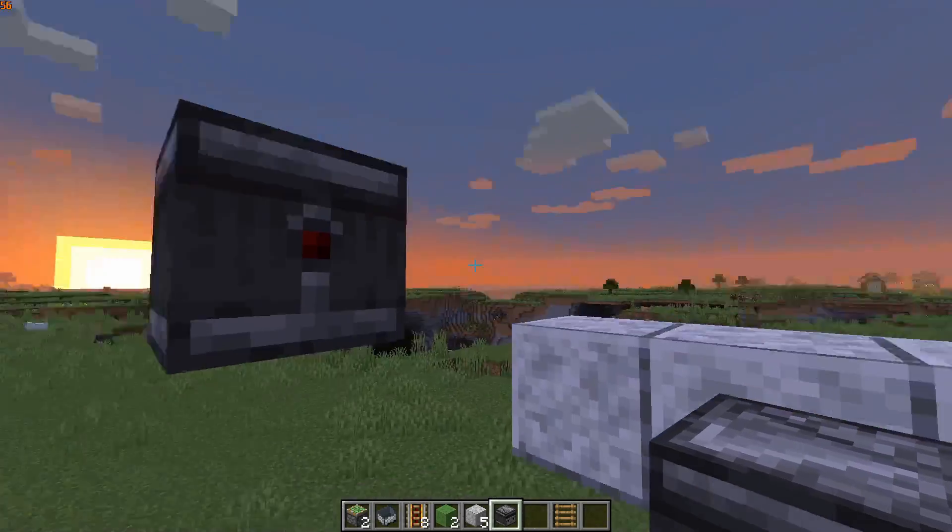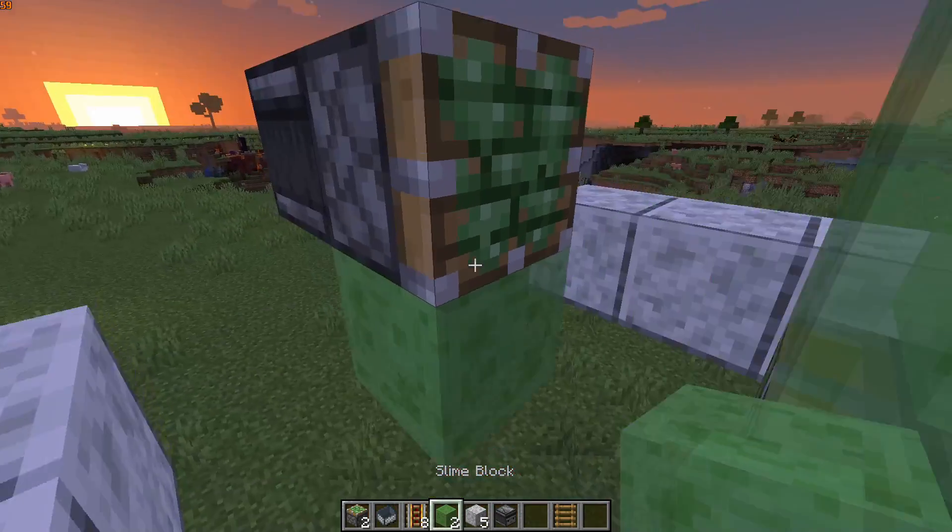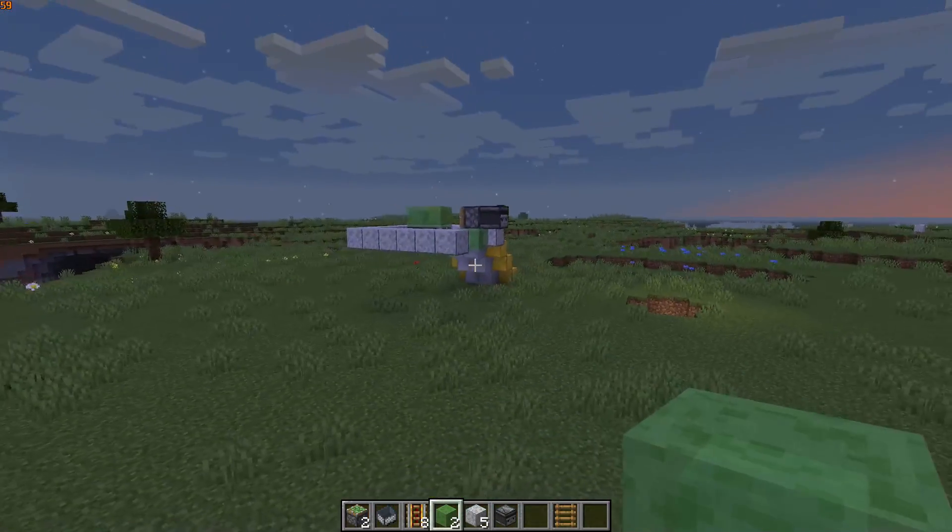Break this block, then take a sticky piston, put it as such, with a slime block under it. This is the base of our flying machine.